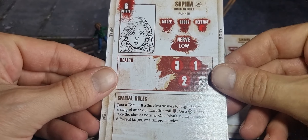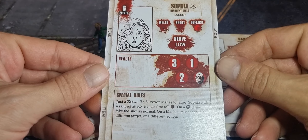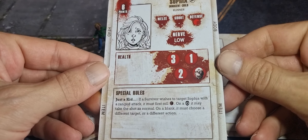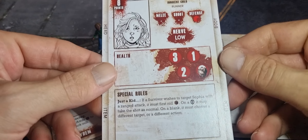Then we've got her daughter Sophia. She's six points and Nurb is low. She's just a kid, so if any survivor wants to target Sophia with a ranged attack they need to roll a shield on the action dice first.